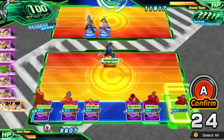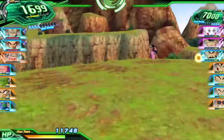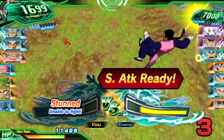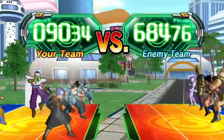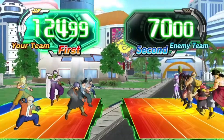Moving units forward comes at the expense of using more stamina. Or hold them back a bit to deal less damage while preserving more stamina. Remember, even the most powerful Dragon Ball heroes have to take breaks sometimes, so be sure to watch your units' stamina supply. Characters who run out completely take more damage, and some won't be able to attack at all. Finally, be sure to take your group's power level into account, since this determines which team attacks first.